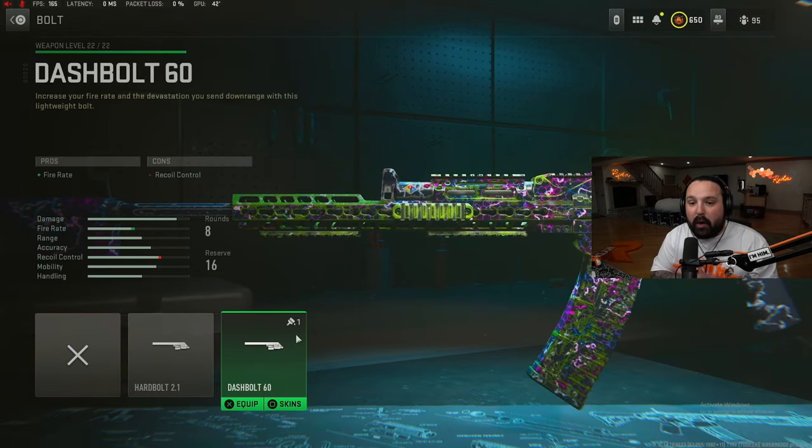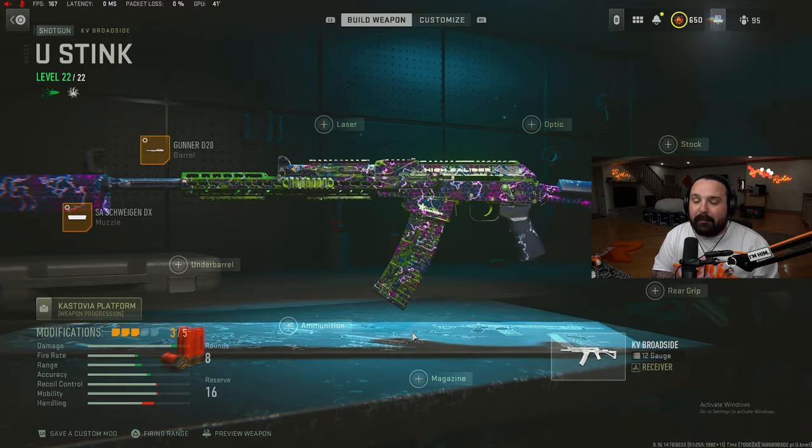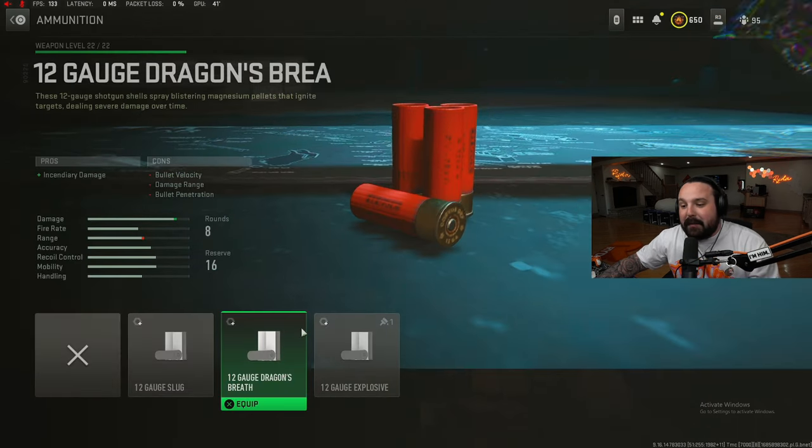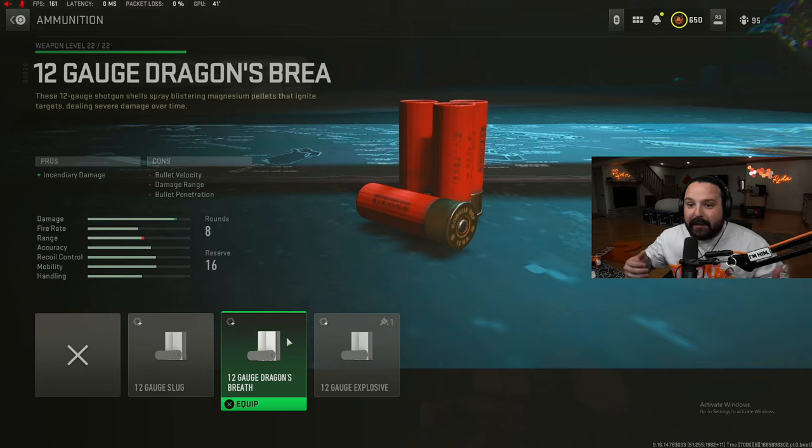Jumping aboard with our third attachment for the KV Broadside setup, we're gonna rock a bolt — the Dash Bolt 60 — for the enhanced fire rate, so you can pump out more rounds, more fire breath rounds, as fast as you possibly can. Jumping aboard with our fourth attachment, we're gonna rock an ammunition — and this is where the Dragon's Breath comes into play.